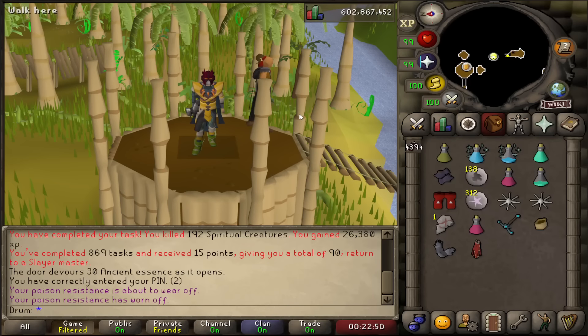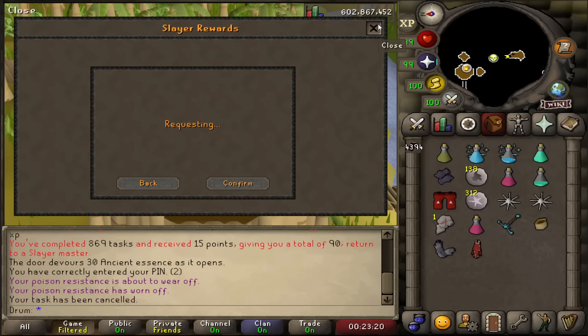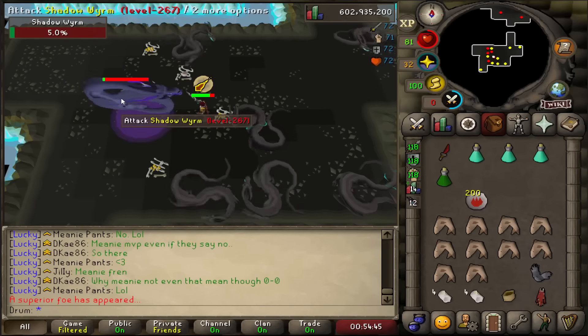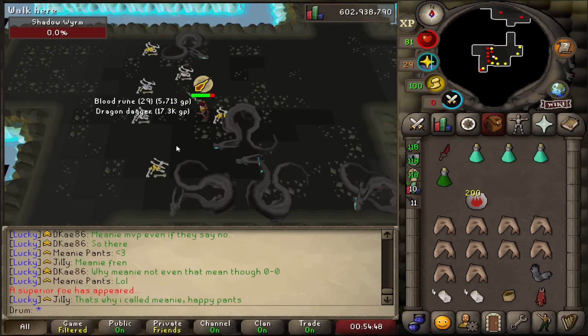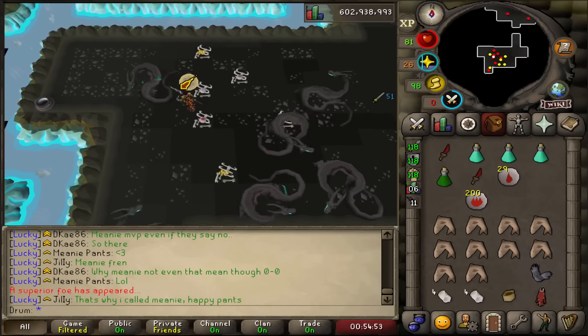I managed to finish the Spiritual Creatures task I had. Let's see what Duradel gives me. Vampires — I don't want to do those, I'm going to cancel it. Worms. I also don't like these, but at least this task is quick. I have about 275 superior creature kills with no imbued heart or eternal gem, and I still don't have one. Eventually I'll get one of those on the collection log, surely.